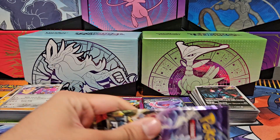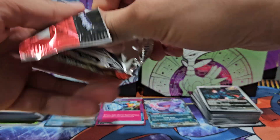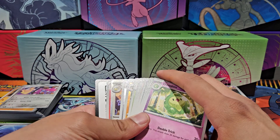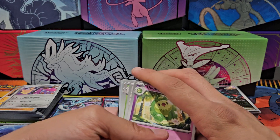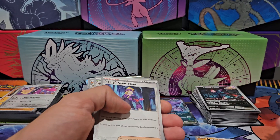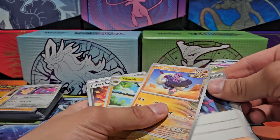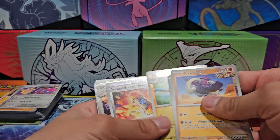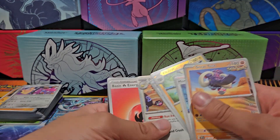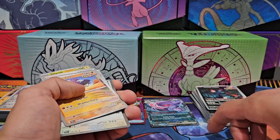Next up: Raging Bolt EX — please don't get mad at me, Raging Bolt! Ponitor, Pikachu, Gastly, Great Tusk, Morty's Conviction, Shift Tree. Holographic Vikavolt, Ancient Booster Energy Capsule, holographic Ancient Booster Energy Capsule, and holographic Dunsparce — and the Dunsparce! And basic energy.